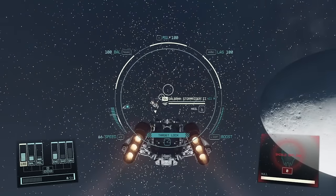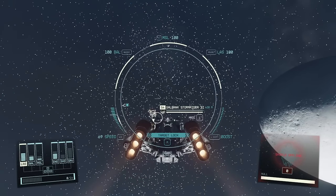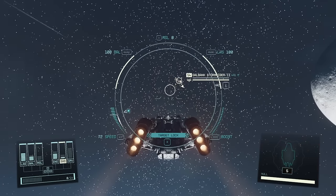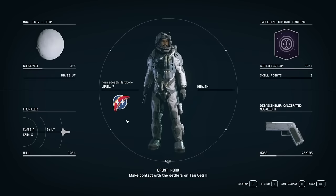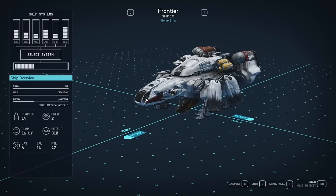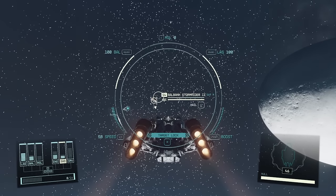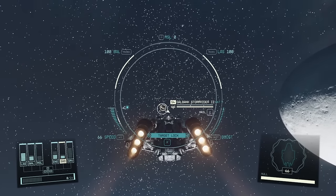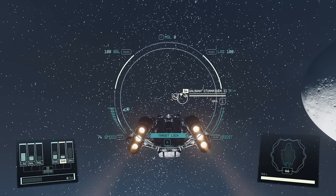Alright ladies and gentlemen, we are now in the system of Mal — a level 60 system — and we found ourselves a Storm Rider 2. This is going to be a very tough battle, but for those complaining that doing this with the Starborn Guardian is hard, try doing this with this piece of crap up front. We're going to have to sacrifice shields for firepower or engines for shields. It might take us a couple of tries, but I'm confident we can get this done.